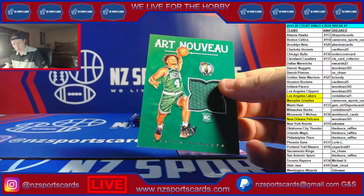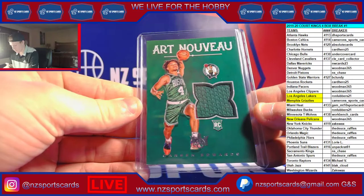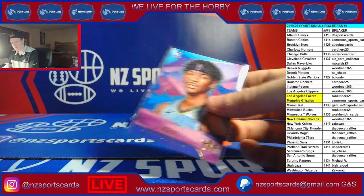Trey Young — for all I know these could be like one-of-ones — that one's to 149. I never even showed this: to 179 Carson Edwards. Dude, that was your box — you got both hits! You're slaying it. And you got the Ja Morant art nouveau, and then a Ja Morant level one.